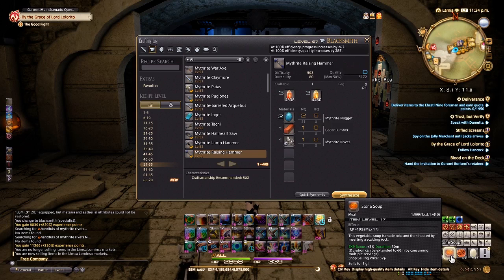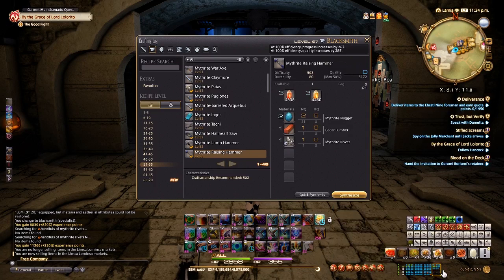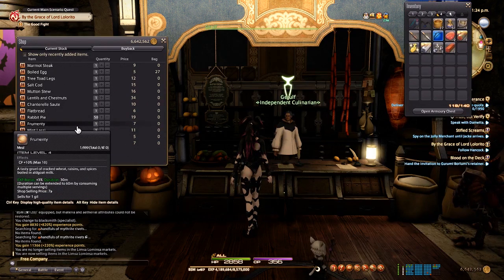When leveling up, I recommend buying Stone Soup from a vendor at the Gold Saucer — it's behind the main desk near the prize exchange. This increases your CP by 17. Buy a stack of 60 or so and keep it active whenever you're crafting. Once you're a higher level crafter, upgrade to the Tempura Platter. For gatherers, buy Rabbit Pie from the Independent Culinarian — it gives gathering +6% and is pretty cheap.